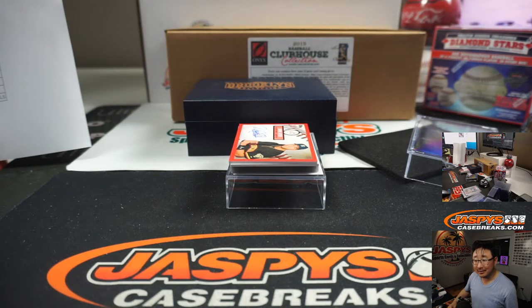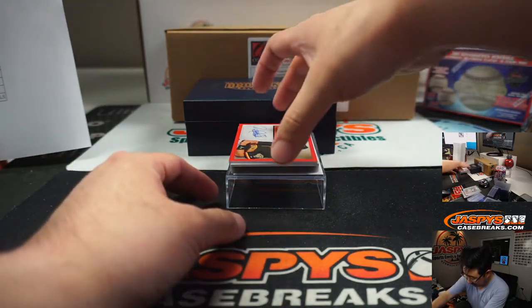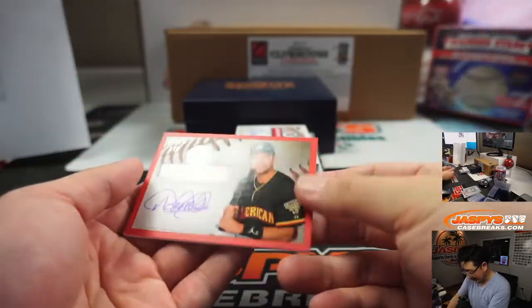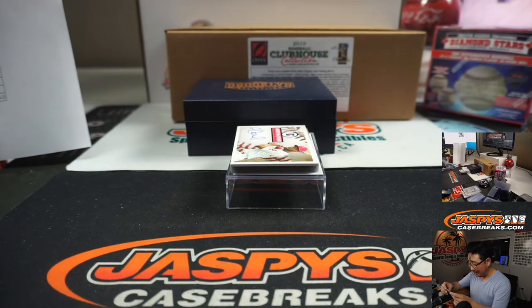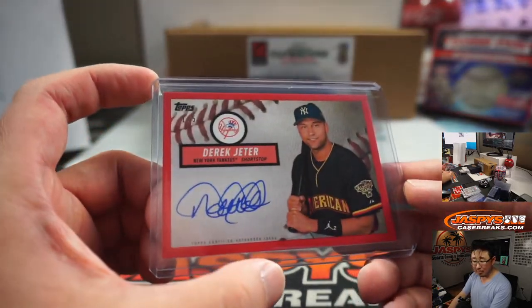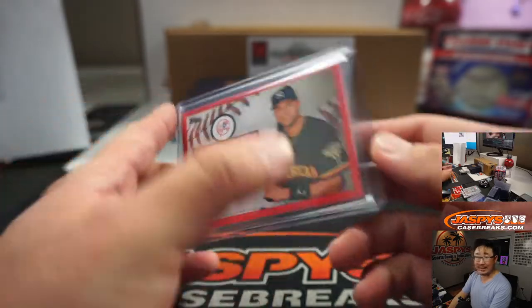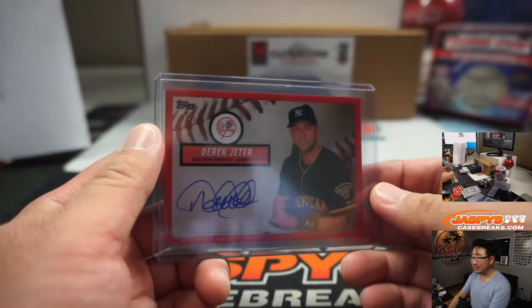Now everyone should be able to see it - it's Derek Jeter and it's one out of five. Wow. Tom Ehrenstad got randomized the Yankees in this break and gets the one out of five Derek Jeter. That is awesome.